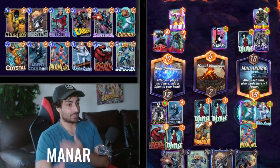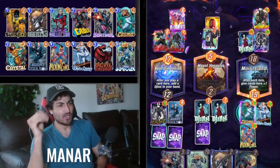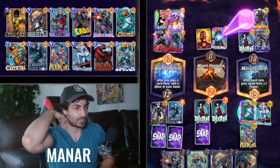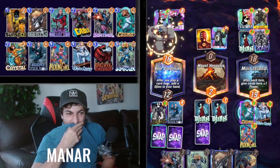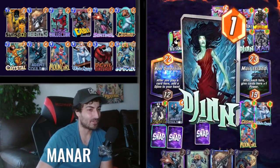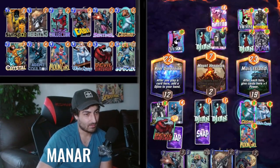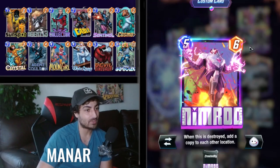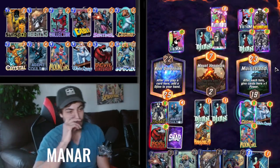Let's do it boys, this is it! This is game! Let's go — Hobgoblin, you're a king! Oh my god, you are mine! Not a bad play by Venom there — that's an ingenious Venom play I'm not gonna lie. But he wasn't able to destroy the Nimrod because all his locations are full. Sucks for him.